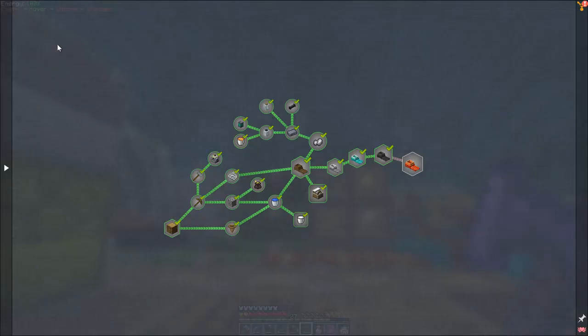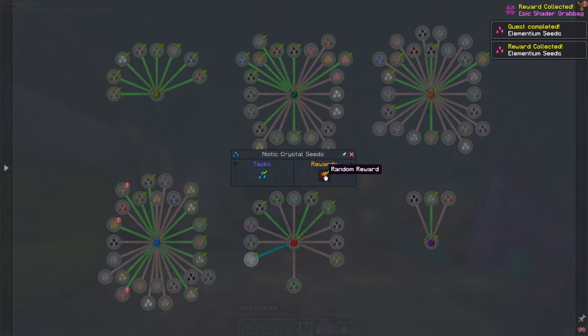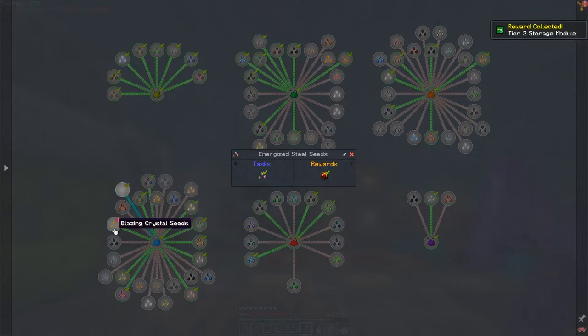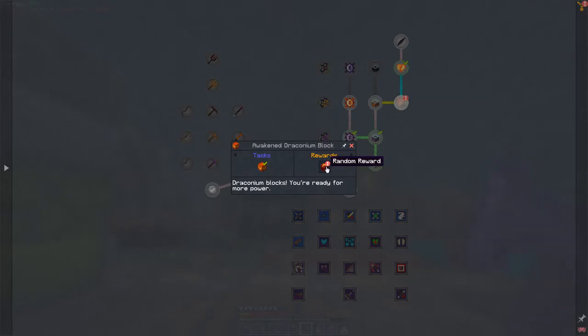Let's have a look at the quests and claim all the rewards. I think they're mostly to do with mystical agriculture. We've done a spirited crystal and the necrotic crystals - they're actually not too difficult. We've got some anementrum seeds which gives us another reward. We've got energized steel and a blazing crystal seed, which is also to do with power. There is no reward for awakened Draconium - that's interesting. We've done the awakened Draconium now and we get a reward for draconium evolution. These high-level rewards are usually pretty good. We've already got the dragon heart.